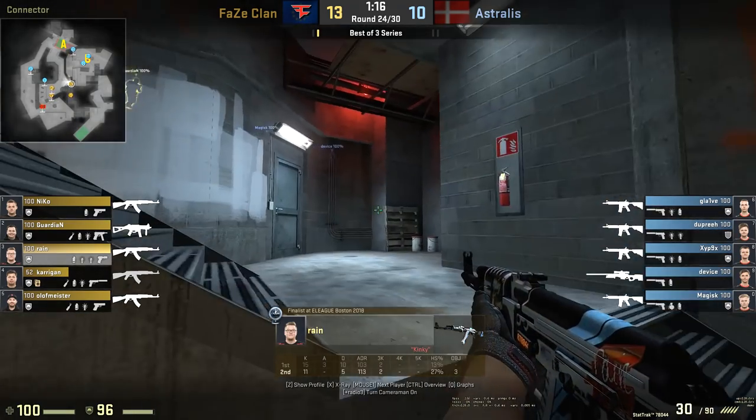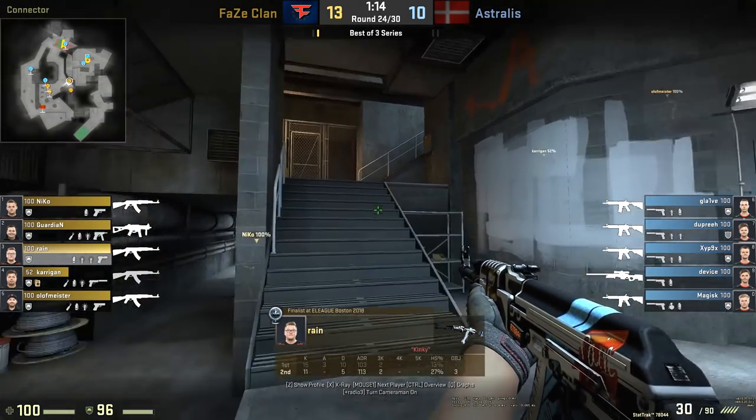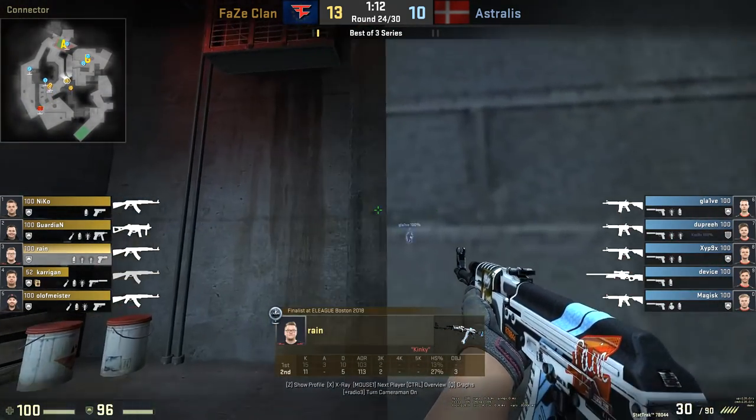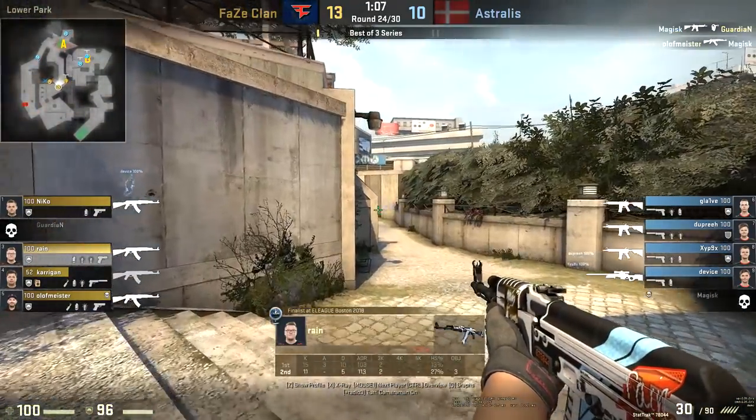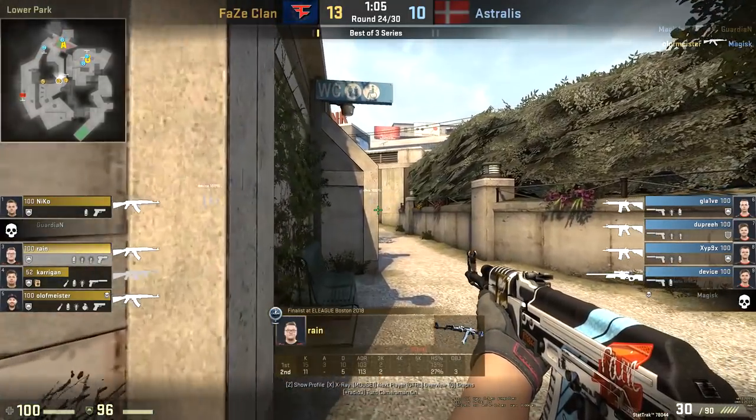These are all things that go through Rain's brain. He's a very experienced player and these are things you learn with time, but there are some entry pathways that are better than others. Notice Rain's change of pace — instantly running up the stairs as there's some kind of trade going on towards the bathroom.